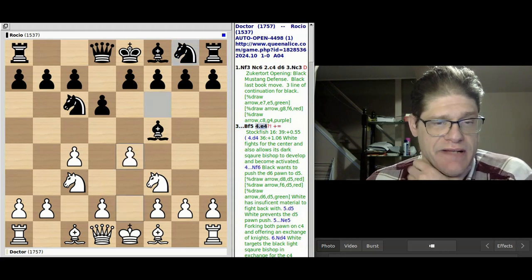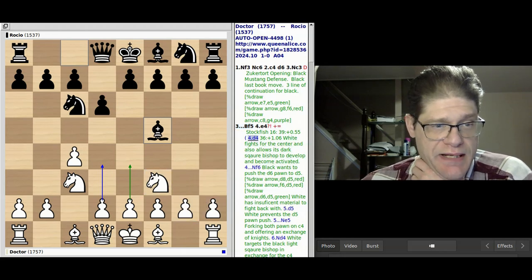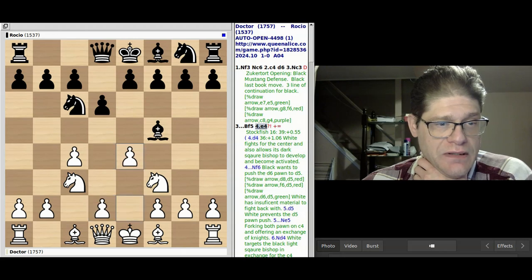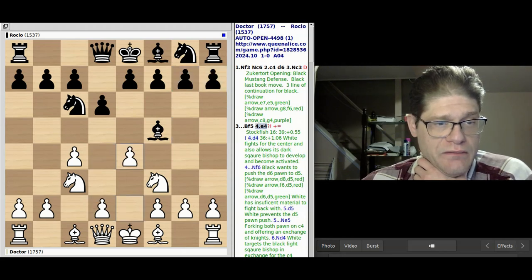I played this move and my computer thought it was an interesting move. I am better off in positional play, but my computer had suggested perhaps D4 would be better. That would gain more control over the center, and compared to what I had played, D4 does give me the ability to develop my dark square bishop more quickly.